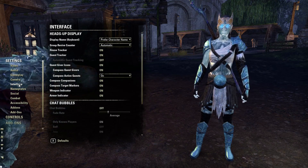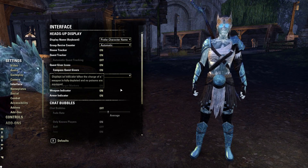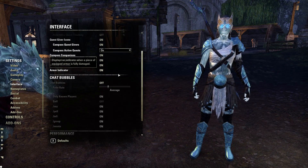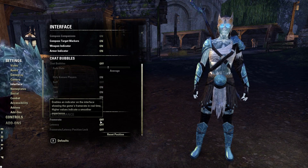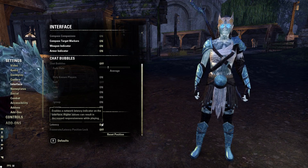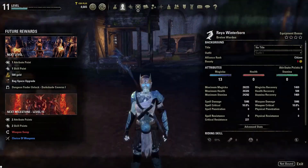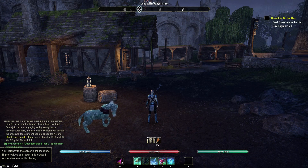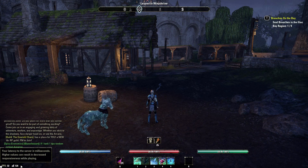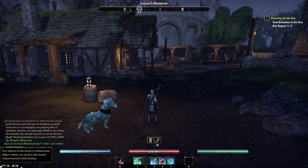Next, under Settings go to the Interface tab. At the very bottom under Performance, turn on all three: Frame Rate, Latency, and Position Lock. As you can see in the bottom left of my screen, it shows my FPS and my ping rate or latency. This is especially helpful in Cyrodiil PVP for seeing large lag spikes to hopefully avoid a crash, or if you're waiting for your Master Merchant to load in on initial login.